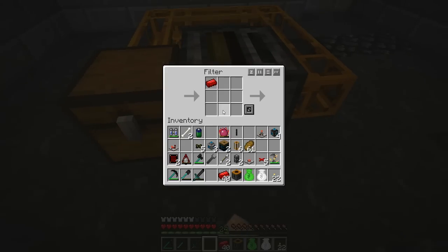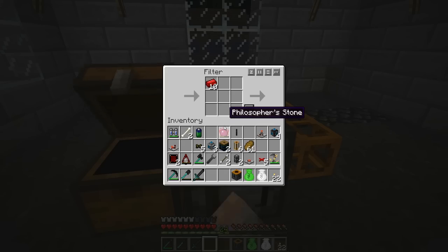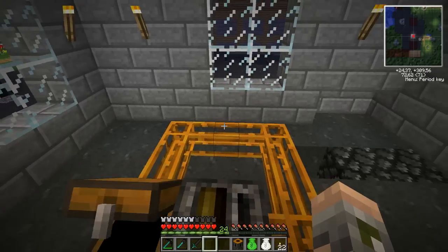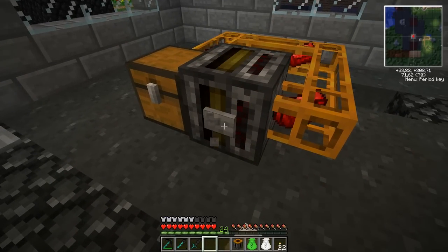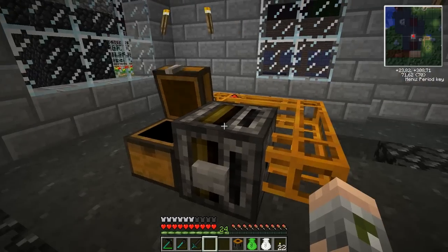If I were to put - let's make it 10 - I click and it pulls 10. Very neat. This way we can easily pull out specific items from the inventory of the chest.